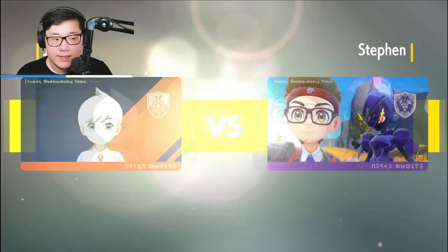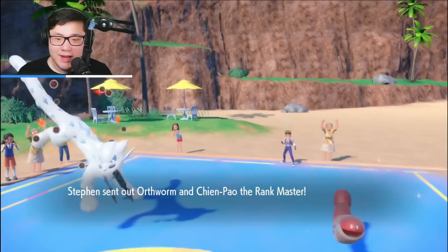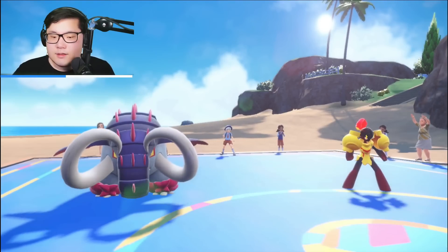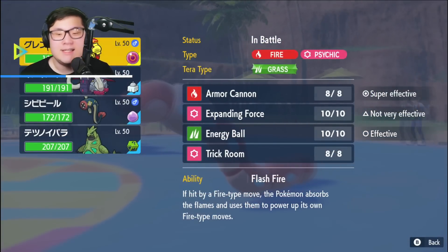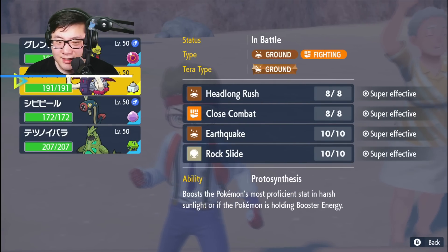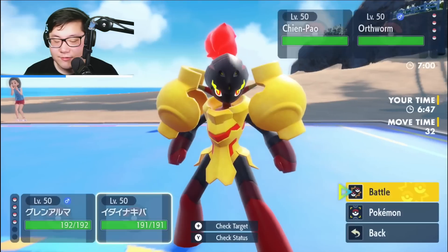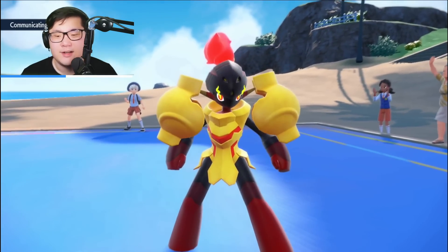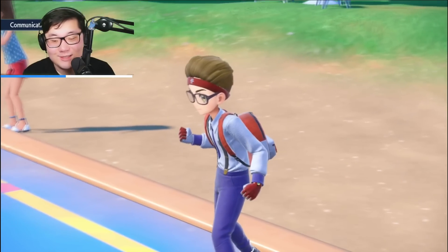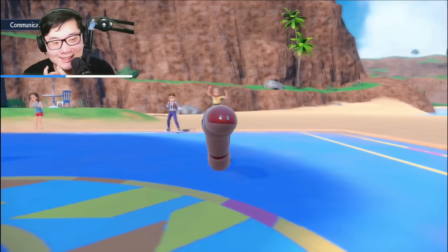If I can get rid of Ogerpon with Armarouge or Tusk in the early game, I feel pretty solid. I don't know if they'll lead Ogerpon or go more offensive. Ogerpon and Chien-Pao is a very interesting lead. I lead Armarouge plus Great Tusk. Ogerpon is faster than Tusk — we have problems. My best play is to set up Trick Room and go for Rock Slide, because I think this is probably just Shed Tail.